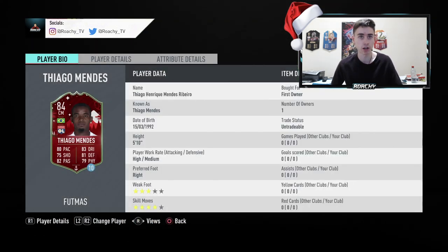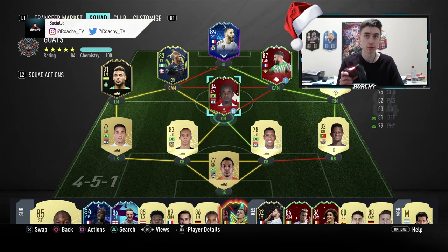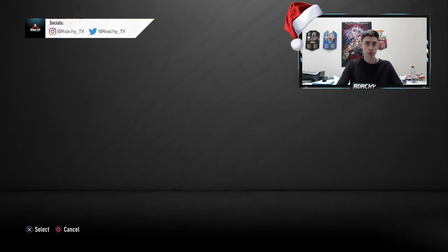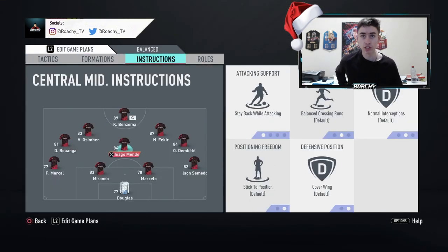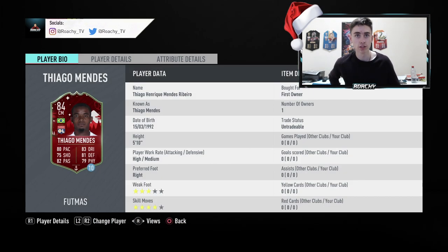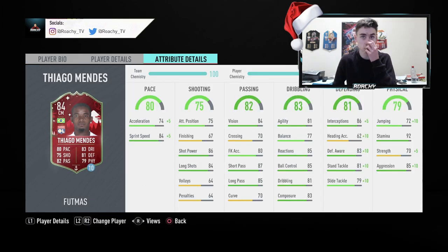Looking at his stats now, we're playing him in a central midfielder role in a 4-5-1, so he's the only midfielder, which is going to be interesting. He's got a three-star weak foot and four-star skill moves, so in terms of creativity, the four-star skill moves could come in handy. We're going to focus on making sure he stays back while attacking. Because of the high-medium work rates, he's going to want to push forward. He's got 86 shot power and 84 long shots, which look pretty decent.